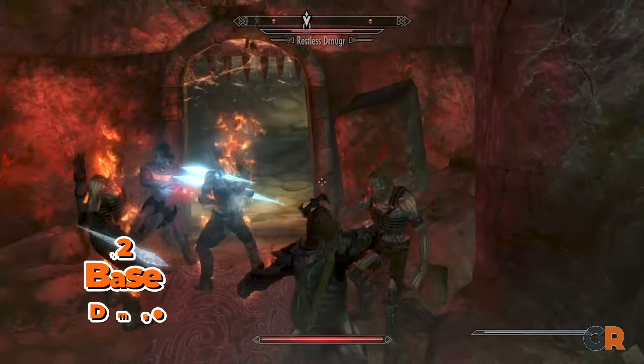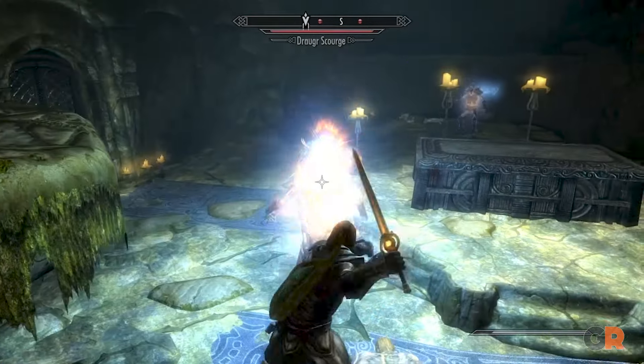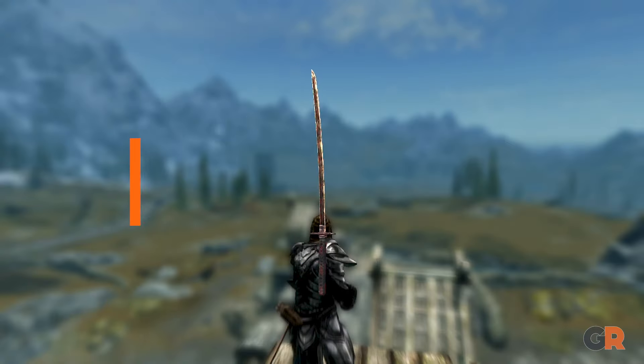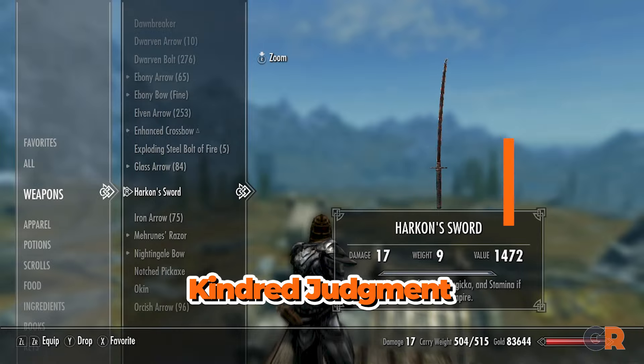Switching back to swords, it's Dawnbreaker. This gorgeous blade can be obtained by completing the quest The Break of Dawn. This sword not only has 12 base damage, but also deals 10 fire damage to all targets and can cause undead enemies to explode, making for some exciting battles.